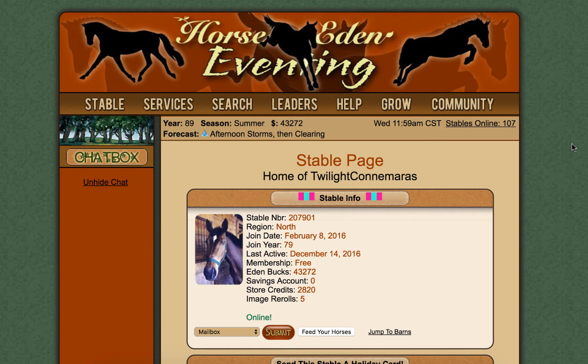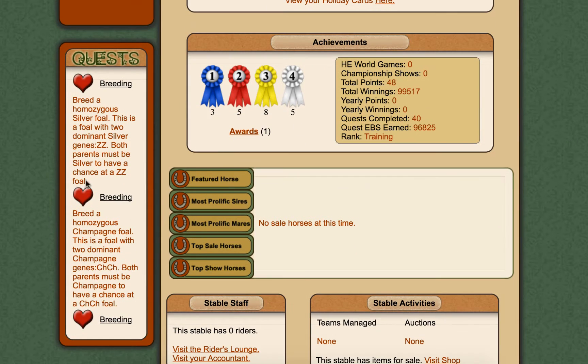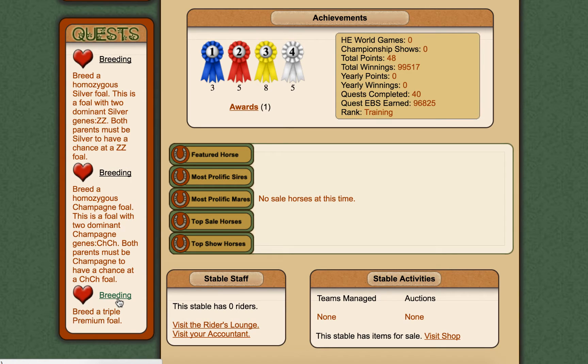Hi everybody, hope you're well. I'm back with Horse Eden. I finally completed those three really big quests - one was to gild 50 stallions, another was to capture 50 horses, and another was to set free 50 horses. I've got some new quests: breed a homozygous silver foal (a foal with two dominant silver genes ZZ, both parents must be silver), breed a homozygous champagne foal (both parents must be champagne), and breed a triple premium foal - that one's going to be really difficult.